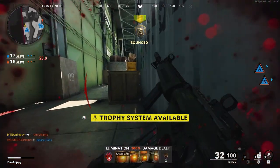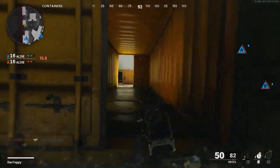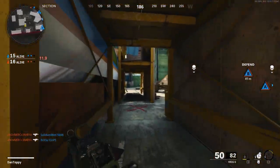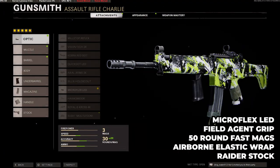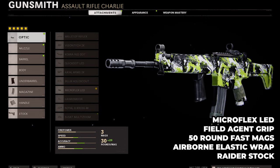I wouldn't really recommend it inside of Hardpoint, because in Hardpoint you need to be moving a lot faster and getting kills a lot faster, and the Krig doesn't really work as well in that sense if you're trying to play on the objectives. It also works great as a long-ranged overkill class with a sniper. The best class you want to be using on the Krig is the Microflex LED, the Field Agent Grip, the 50-round Fast Mags, the Airborne Elastic Wrap, and the Raider Stock.